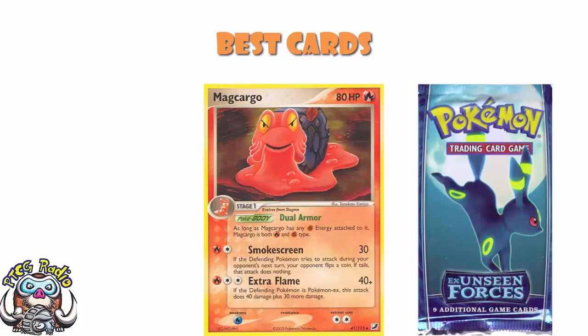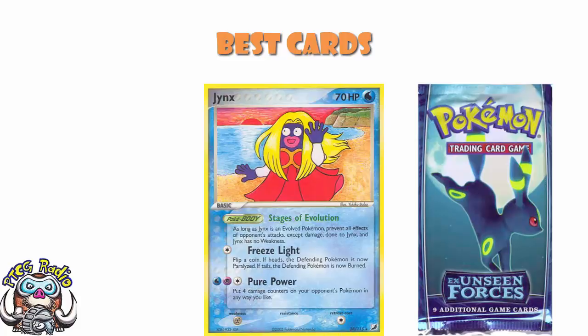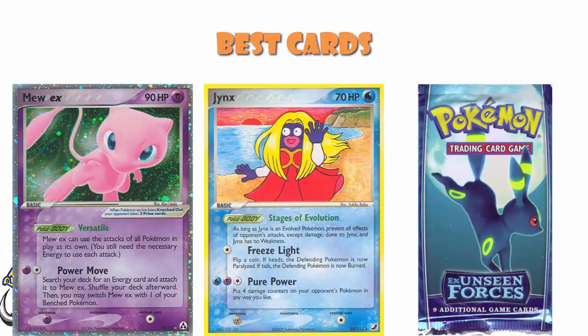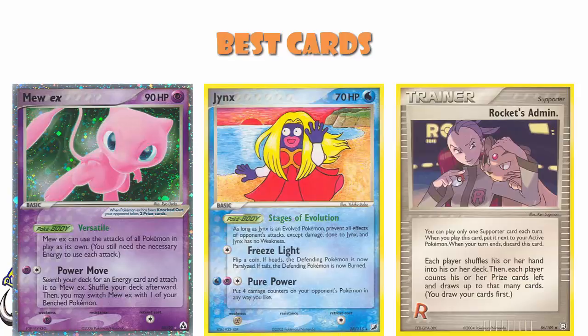Jynx is kind of a weird one — it had the Poke Body Stages of Evolution: as long as it is an evolved Pokemon, you prevent all effects of attacks done to Jynx excluding damage, and it had no weakness. There was a Smoochum in the set you could evolve into Jynx, but that wasn't why we played it. What we actually did was copy it using Mew EX, copying the attack Pure Power — place four damage counters on your opponent's Pokemon in any way you like. You would use Mew EX decks to lock your opponent out of the game, spread damage around never KOing anything, and then take all six prizes in one turn to avoid being vulnerable to Rocket's Admin.